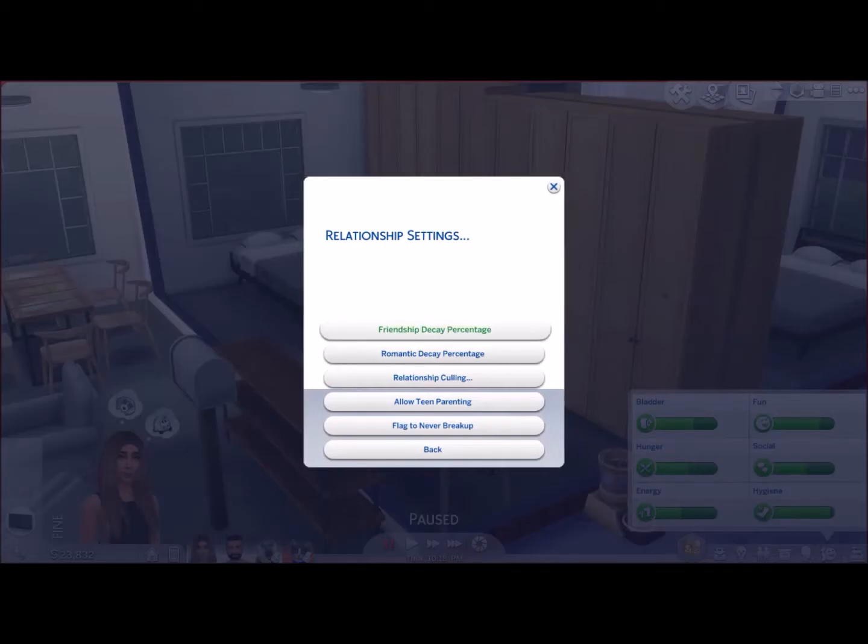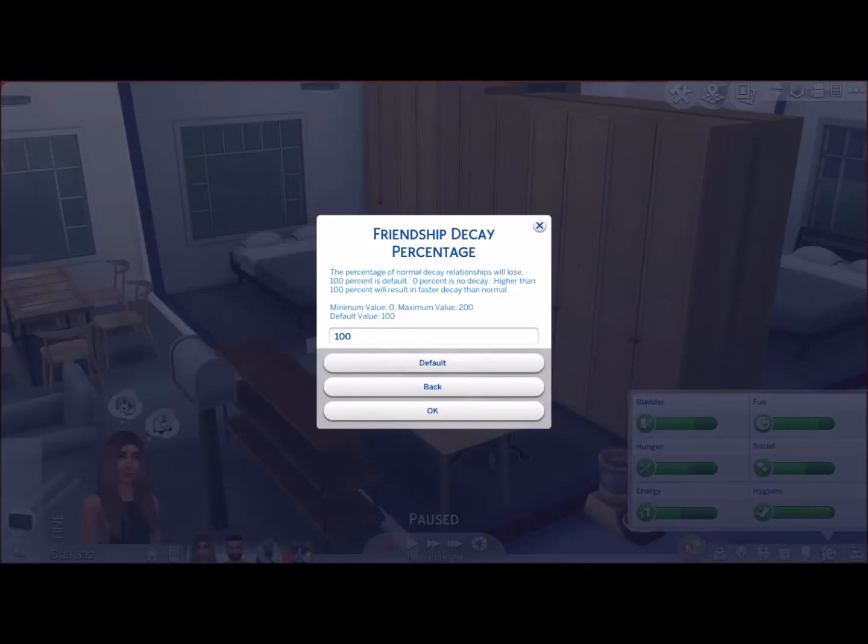Let's have a look at relationship settings. You've got your friendship decay percentage and your romantic decay percentage. The default value for the friendship decay percentage is 100. The minimum value is zero and the maximum value is 200 — zero being no decay at all, and 200 obviously being double the normal rate. So if you want to keep friends but don't like putting in much effort, just change it to zero. Or if you want more of a challenge, set it to 200. It's totally up to you, which is why it's such a fantastic mod — being able to manipulate it to exactly how you want.